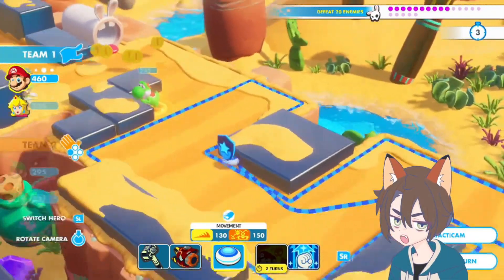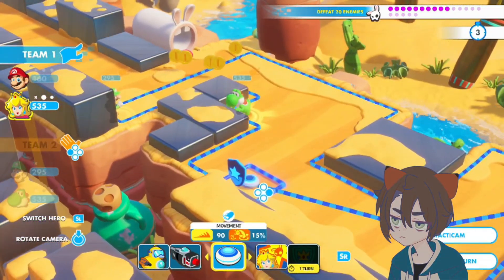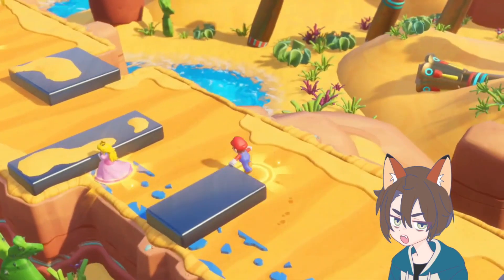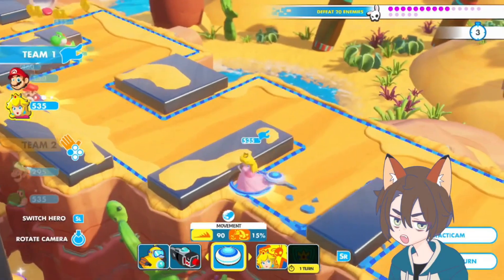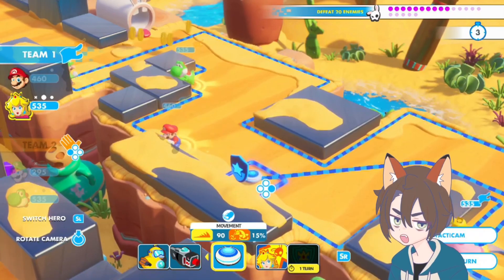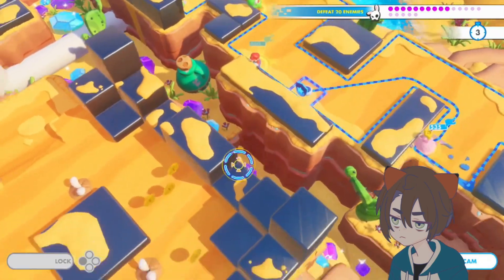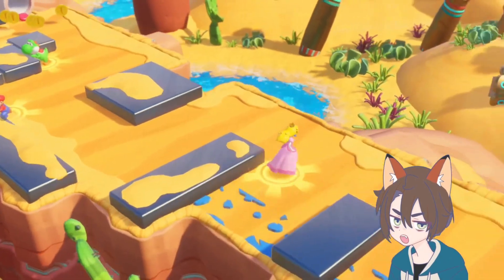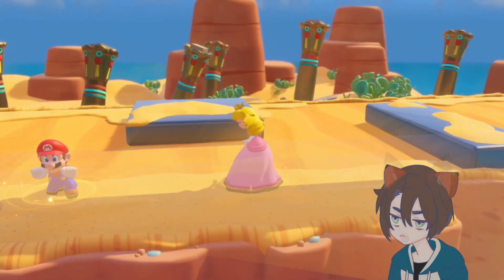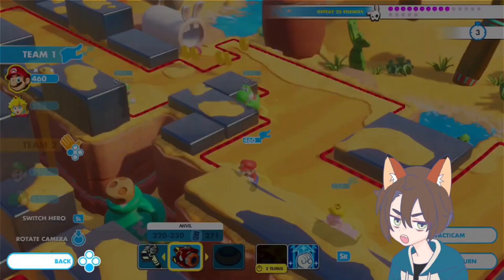Mario can actually get some decent cover right here. We're still healthy, so let's go ahead and move Mario and Peach up. There's no reason to M-Power or anything. We can actually move Peach right here with a Royal Gaze — and we'll see if this does anything for us. So we just go to enemy turn now.